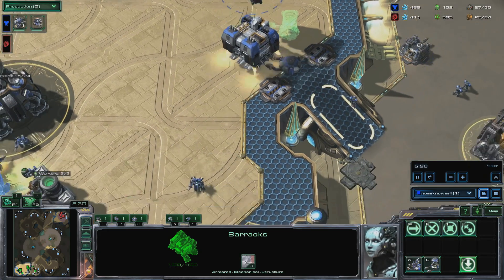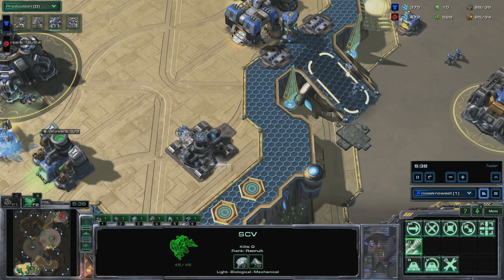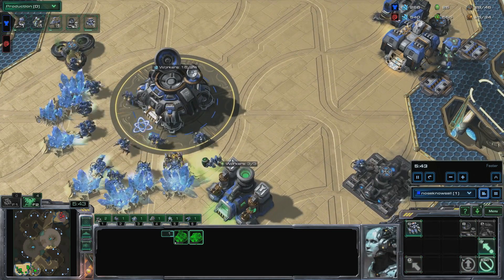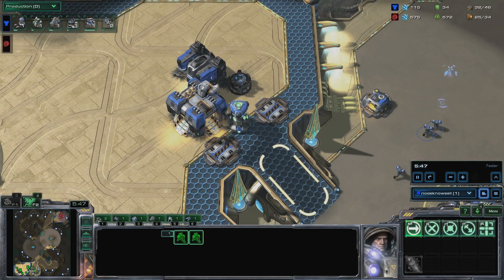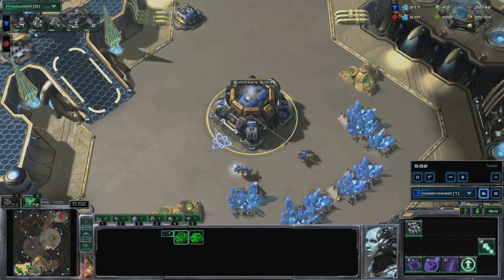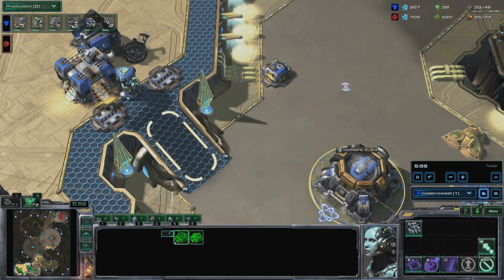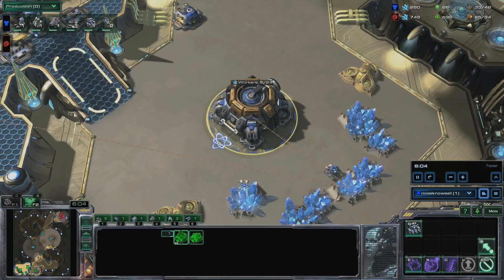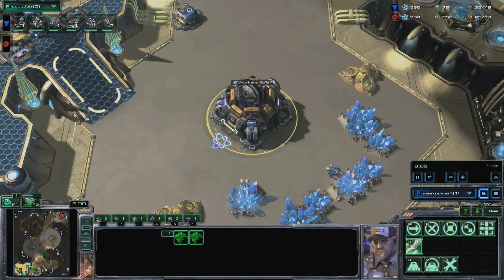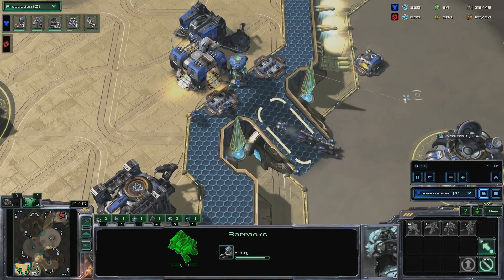Build a starport. Build a refinery at your main. Start the orbital upgrade at your natural and build two hellions. Put three SCVs on your finished refinery and start two more hellions. When the orbital finishes, start SCV production and change the main's rally point to the natural's minerals. You should have around 38 supply.